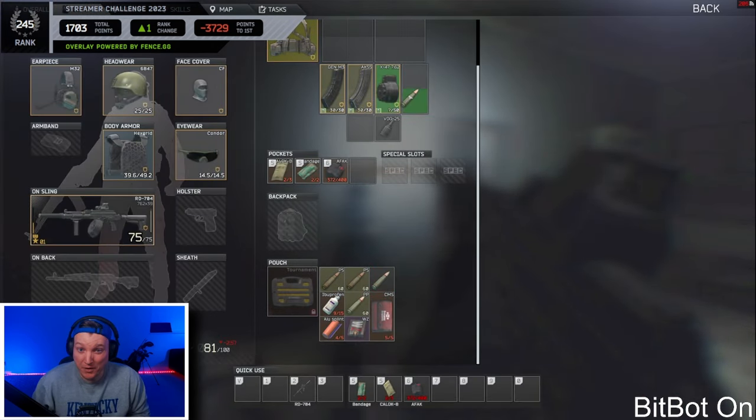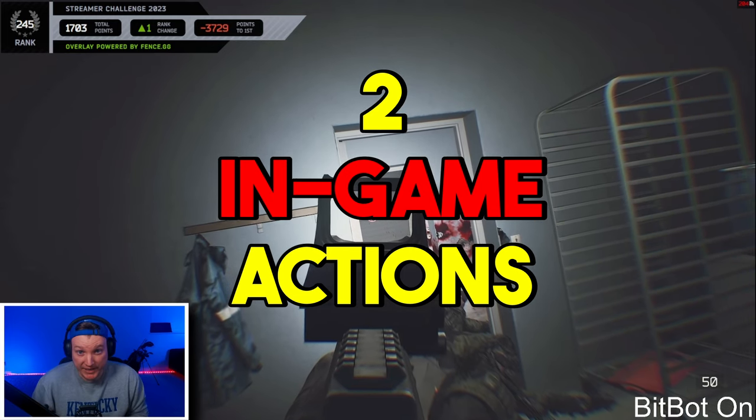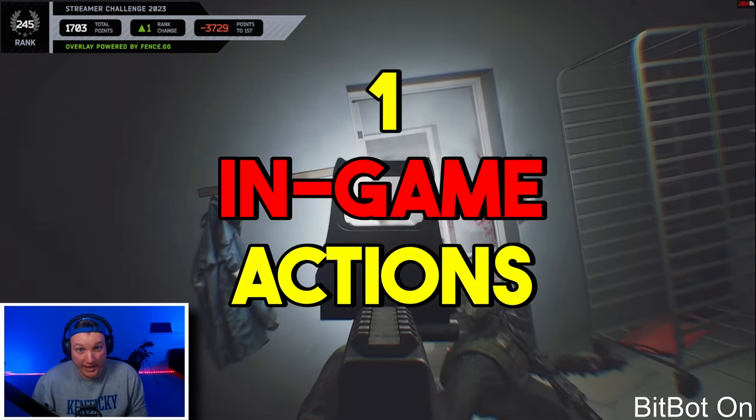To fix a gun malfunction, you first need to inspect your weapon, then you can fix the gun malfunction. By default, these are two separate actions that you have to take, but what we're going to do is combine them into one action.